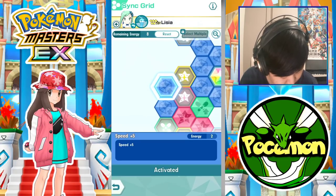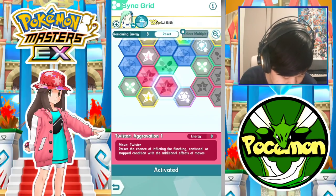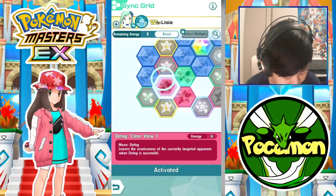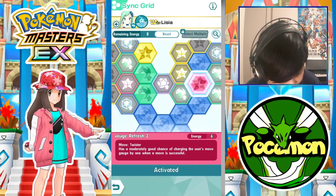For the most part, this grid is enough for what we're gonna do today. In terms of her tech grid, she really doesn't have that many nodes. Your main one is Aggravation, and obviously you want to pick up a Twister Move Gauge Refresh. So those are the main ones we picked up.